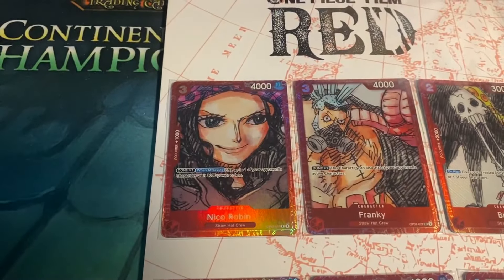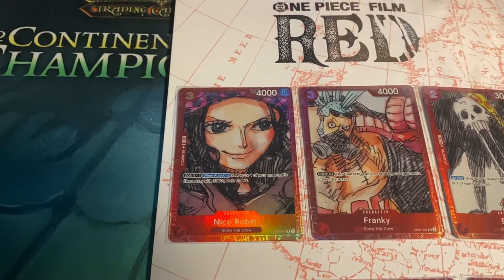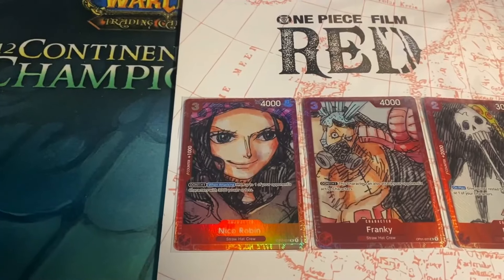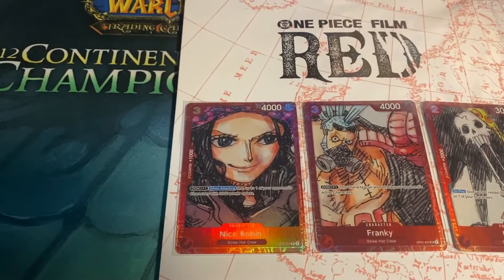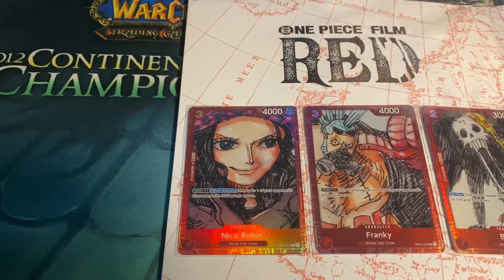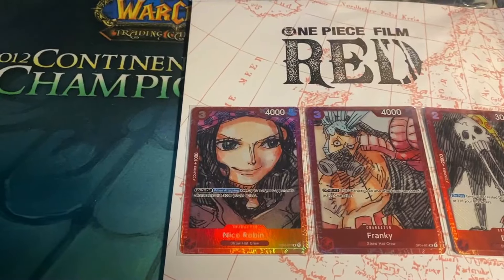We have Nico Robin, which is the One Piece set one card. It's a reprint, and it is a 4k for 3. Counter plus 1k, Don times 1 when attacking — KO up to one of your opponent's characters with 3k power or less.